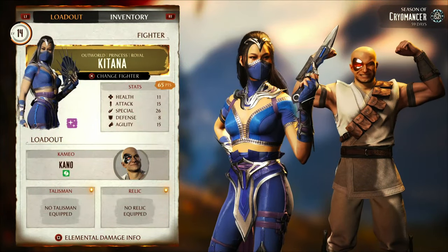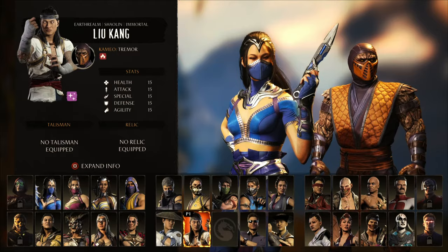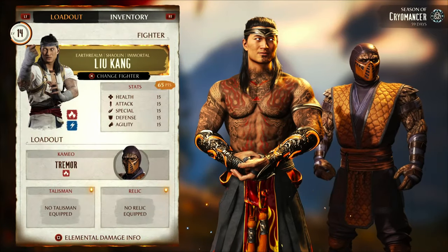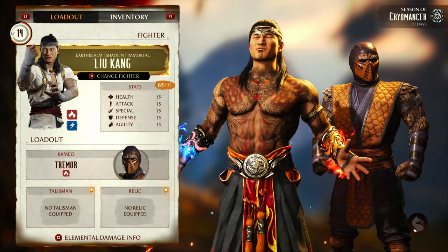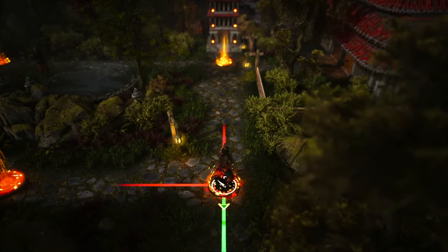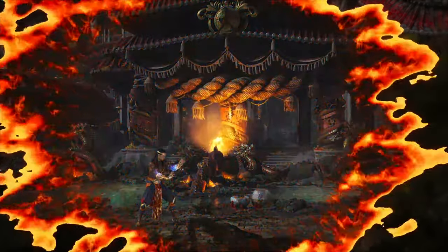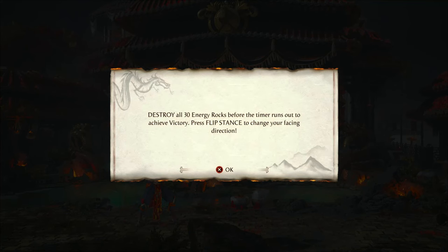Press whatever button you are on and change your character to the God Lou Kang. Cameo doesn't matter, nothing else matters — just change your character to Lou Kang. Then enter the survive. This is going to be a little tricky, but I found the moves you have to use here.